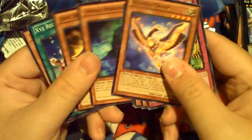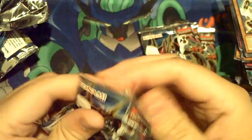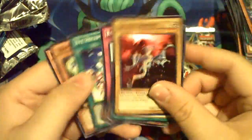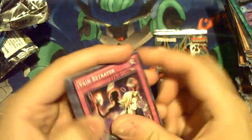Next up: the Bujin Tei Crane. There's our Balmung for the box — very nice. The Mecha Phantom guy. Two packs left, I guess. Galaxy Serpent — still super nonetheless. Archfiend Cavalry. And then last pack: the Trap Tricks.